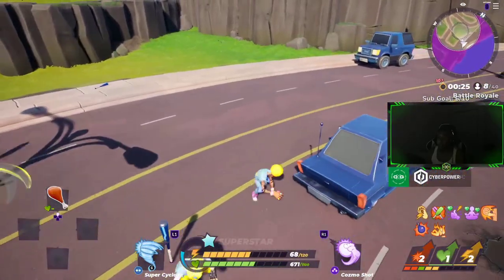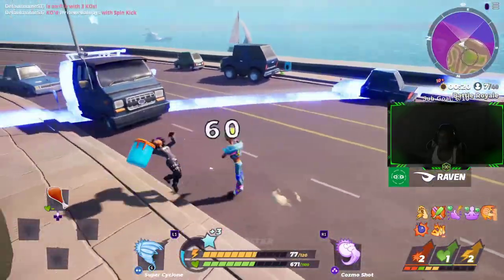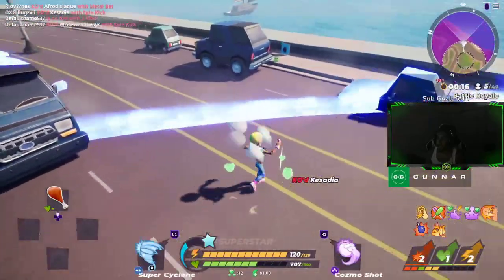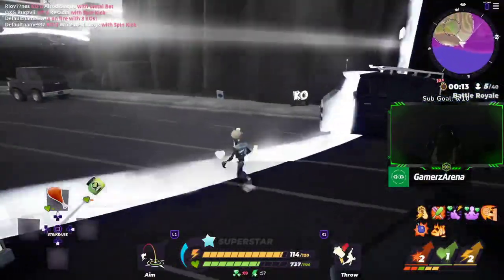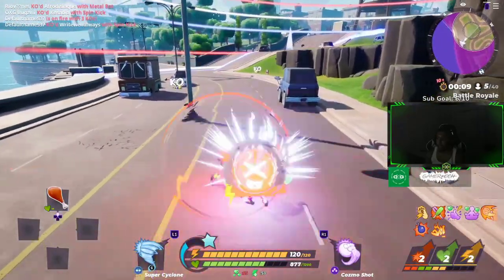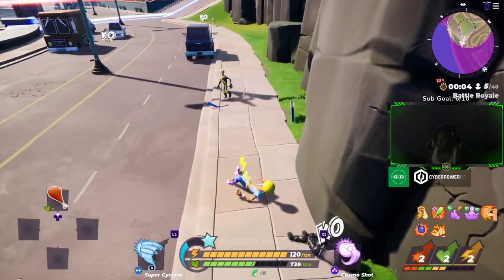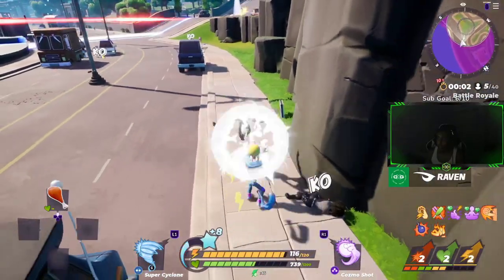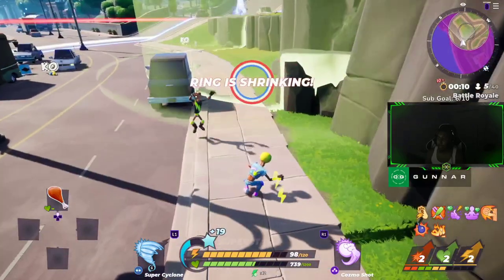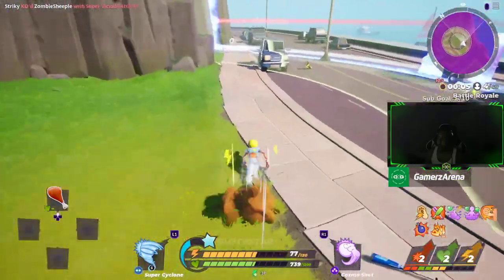A key tip: when you're getting attacked and you're blocking, let go of block early. When someone hits you, they typically follow up with a three-hit combo. But as soon as they hit you once and you release block, your character stays in the blocking animation until they stop the combo. This gives you one to two seconds to pre-release your block so you can immediately counter with a grab or attack.